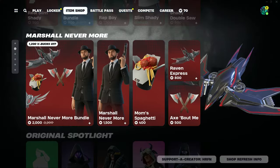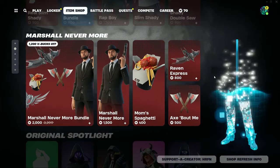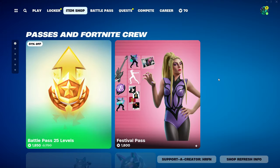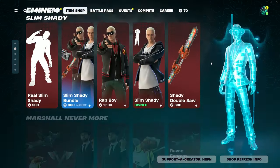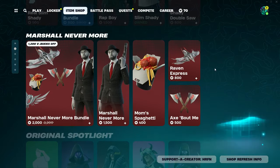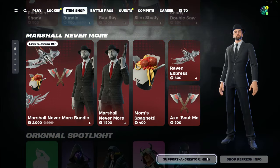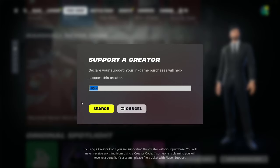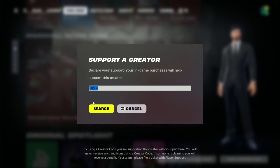Before we get started, I want to let you guys know that throughout 2024 and Chapter 5 Season 2 I'm going to be giving away tons of things from the Fortnite item shop, including the Chapter 5 Season 2 battle pass. To be gifted, just drop a like on the video, subscribe to the channel, turn on post notifications, and comment your Epic Games username and what platform you play on.